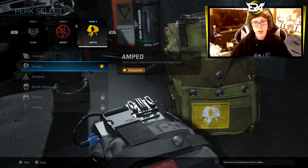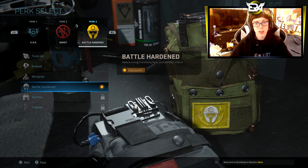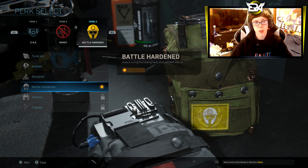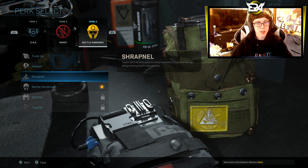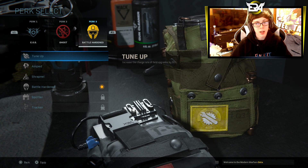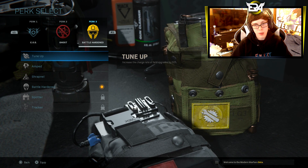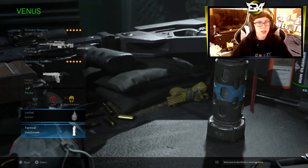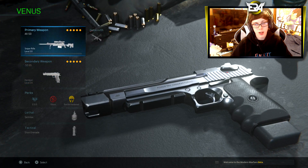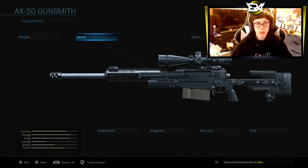I really wish there was a dead silence perk, but unfortunately there isn't. For the third perk, I would run Battle Hardened because it reduces flash, stun, and EMP effects — and there are a lot of flashbangs thrown in this game. When dead silence comes out I might swap it in, but we'll see. For the secondary, I just run the Desert Eagle, that doesn't really matter much. Now we're getting into the big thing, which is the sniper, so I'm going to reset this.